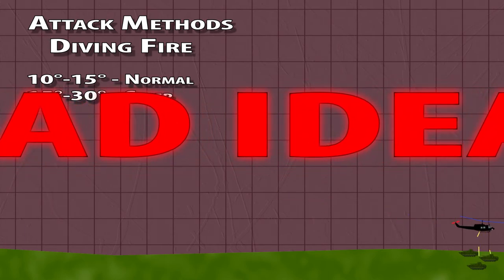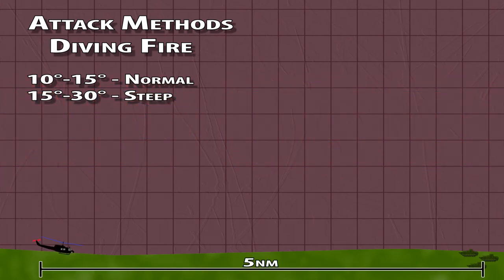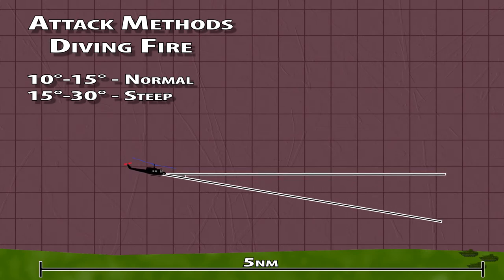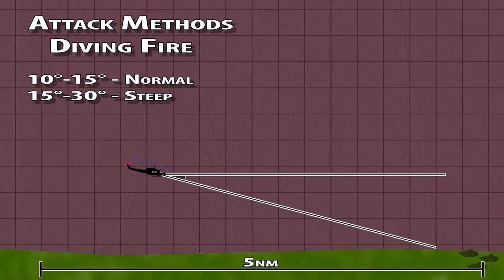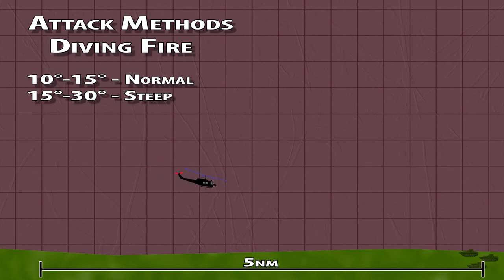Plan your attack to finish firing in time to turn away. The process goes: start about 5 miles from the target with terrain masking. Climb high enough until you can see the target and it is low enough below your horizon to fit into either the normal or steep profiles. Run through the four T's. Pitch forward and start your dive. When you're within range, fire. Quickly break off and use terrain to cover your exit.